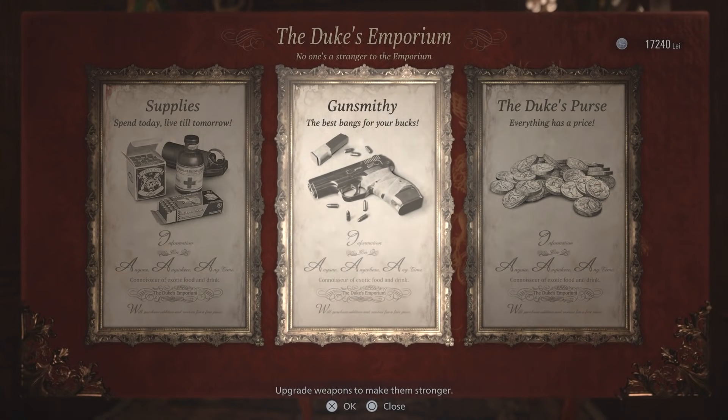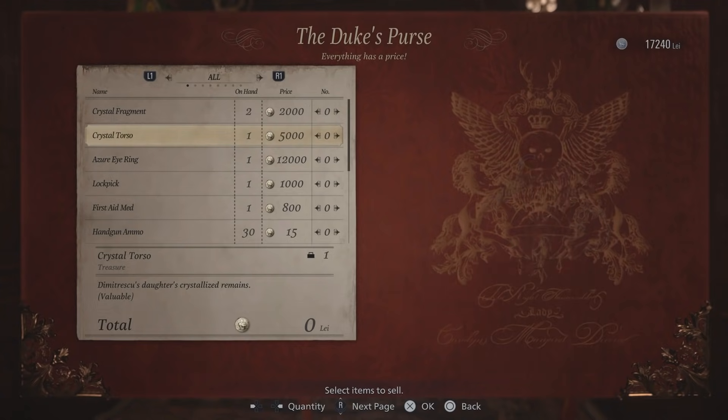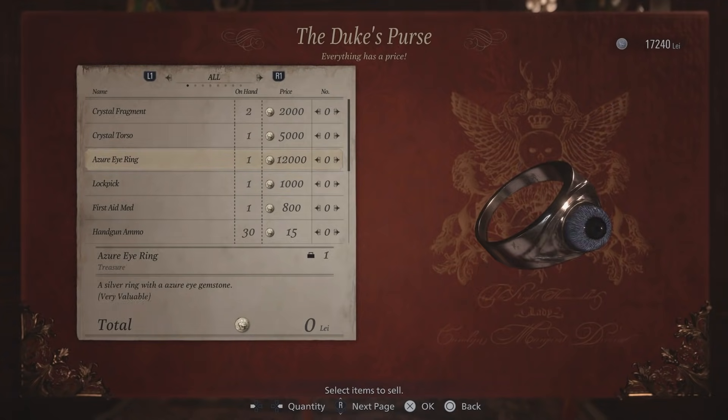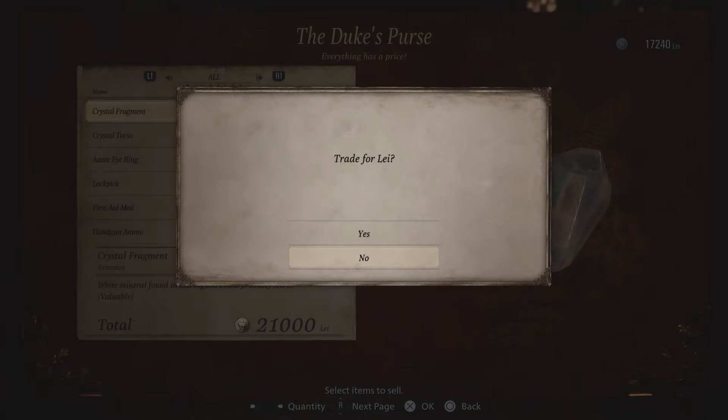She has been around a little bit, so who knows? So we've got crystal fragments. I don't know if I want to really keep those. We got the torso. We have this, which is 12k, which is really nice. I should probably look for another lockpick. I never went and found another lockpick. I'll just go ahead and sell all this stuff. We get a cool 21k, which is actually more than I have total on me.